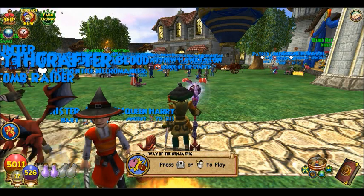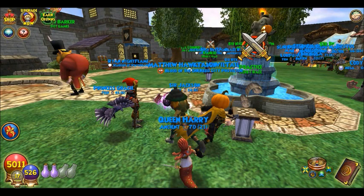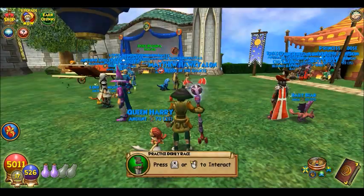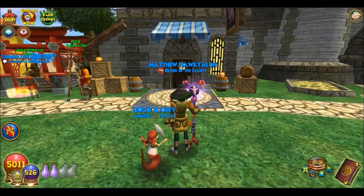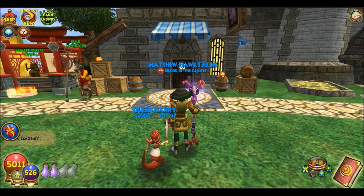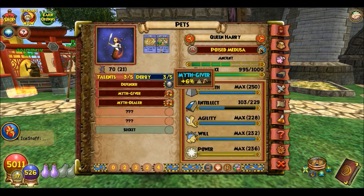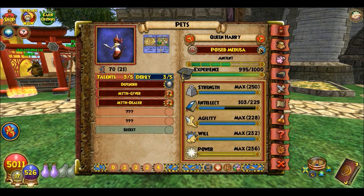The pet pavilion is really crowded today. Anyway, I'm Matthew Walktown, I'm back, and I'm going to be training my pet Queen Harry up to epic. It is a Poised Medusa and right now at ancient it has Myth Giver, Myth Dealer, and Defender — they're almost maxed out, everything but Defender, just because I haven't trained up the intellect a lot.